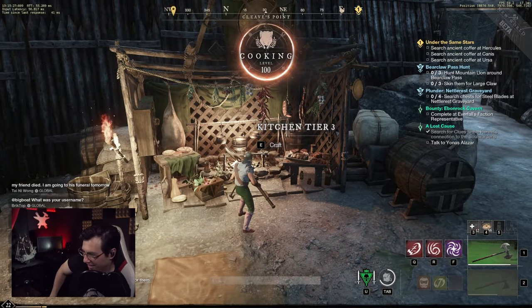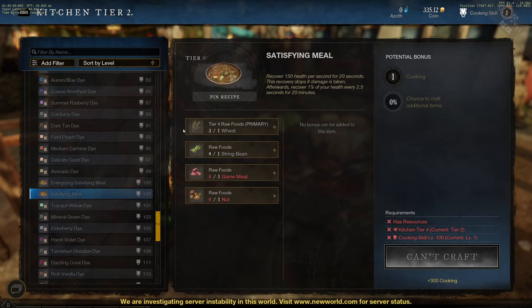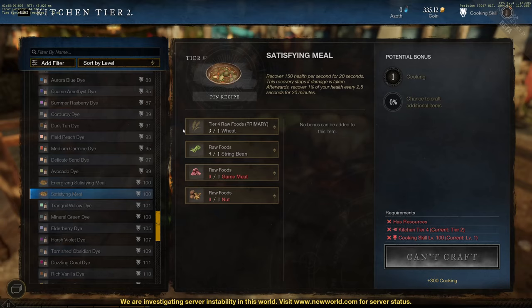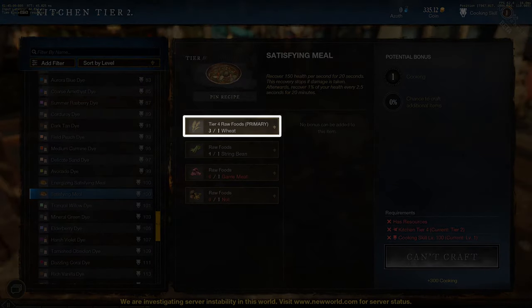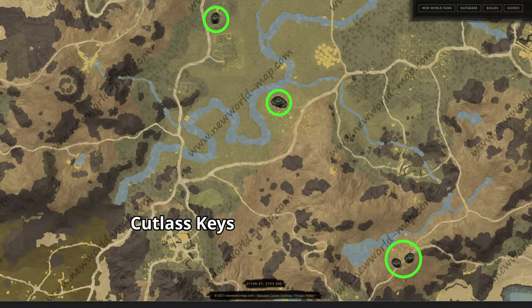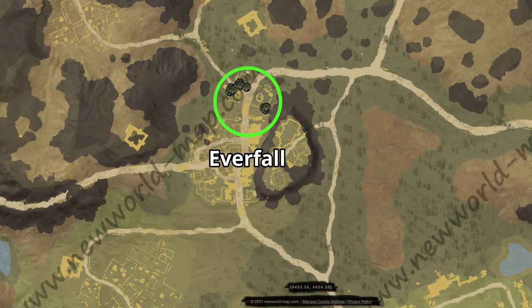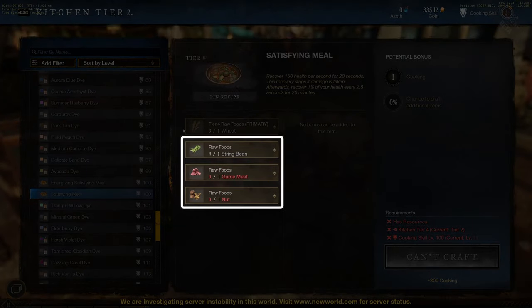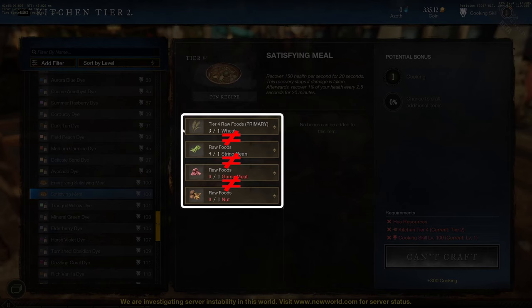The new item that unlocks at level 100 is the Satisfying Meal. It is almost as easy to make, but it rewards you with 300 XP instead of 90, so it's a huge jump in XP per resource. If we look at its recipe, you will see that now for the primary you need to use a Tier 4 ingredient. Luckily, broccoli is quite easy to find in farms near Cutlass Keys and Everfall, so that is what I recommend. For the second, third, and fourth ingredients, you again can use anything, as long as it's not already being used in any of the other slots.